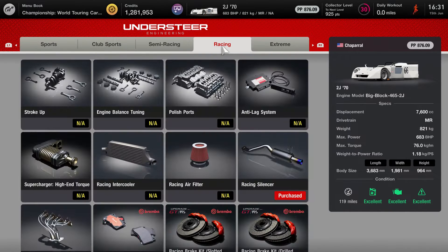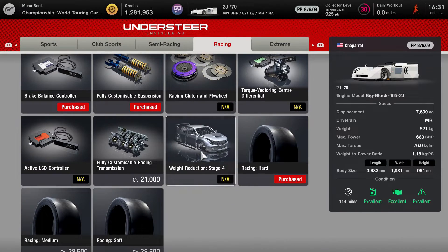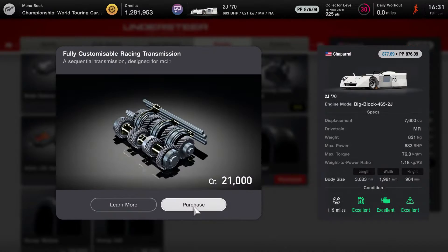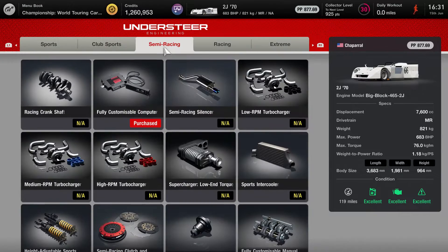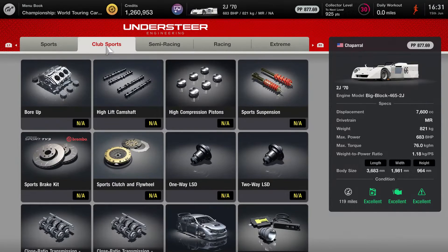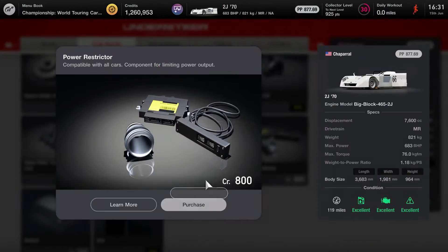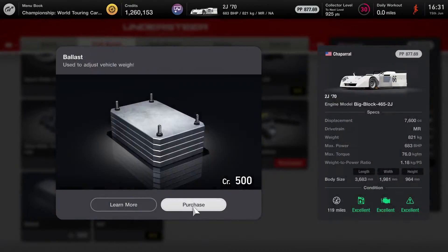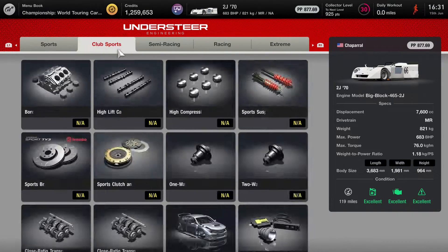I'm not going to get anything from the Extreme Racing page — there's very little you can buy, so I buy a customisable transmission and that's about it. There's absolutely no body customisation or anything like that. We pick up the power restrictor and the ballast to make sure the car drops down into the 850 rating.